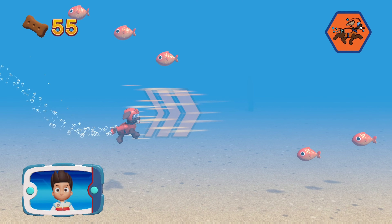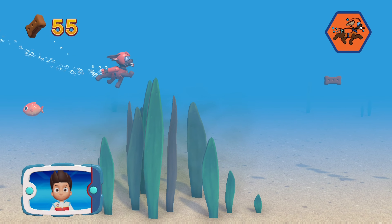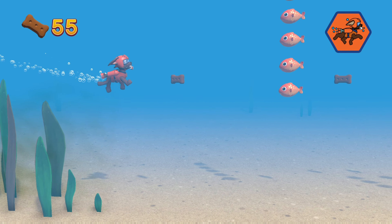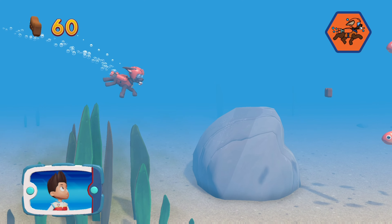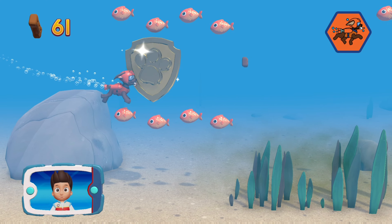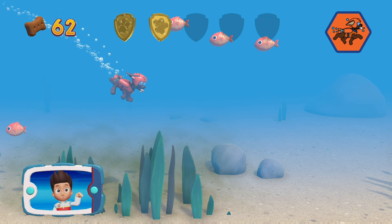Bumping into fish and seaweed will slow Zuma down. Ride the water currents. Awesome! Collect all the pup treats you find to earn pup treat awards when we get back to the lookout. You got the golden paw print. See if you can find them all.